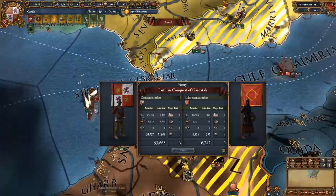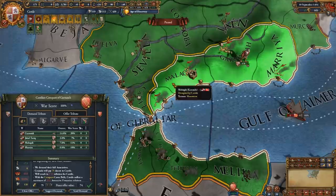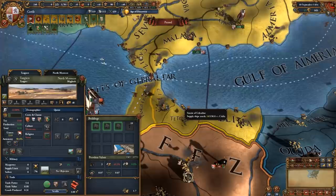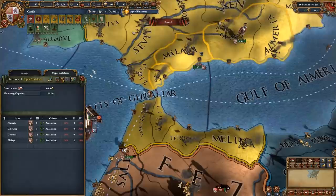From Grenada, we're going to fully annex them. It's going to take a little extra aggressive expansion, but the nations that join the coalition already have a truce with us, so we don't need to worry about them. Make sure you disband the forts in North Africa, including Ceuta. You really don't need forts there. Also, go ahead and concentrate development in these provinces before you fully core them.